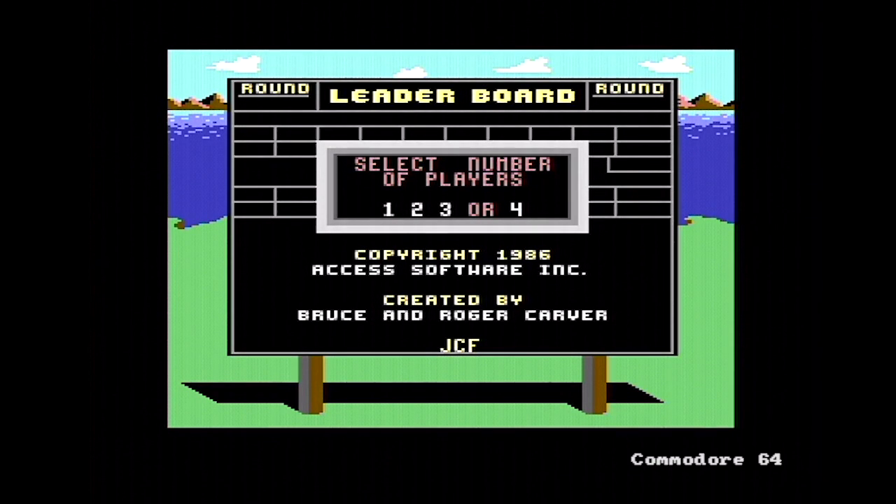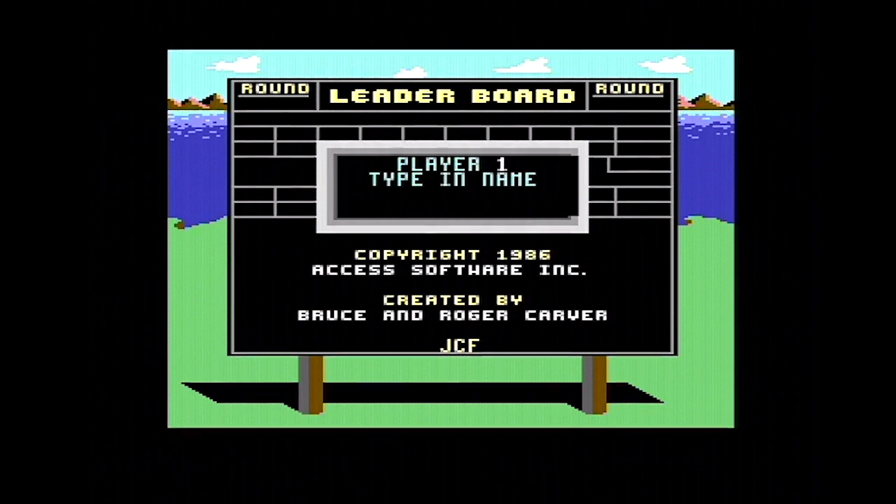It's World Class Leaderboard on the PC, so you get to select up to four players and type in your name. It's by Access Software, which means it was published by US Gold in the UK, who published all the Access Software titles. You select professional, novice, or beginner, and you select courses one through four, which means there are 72 holes in this game.